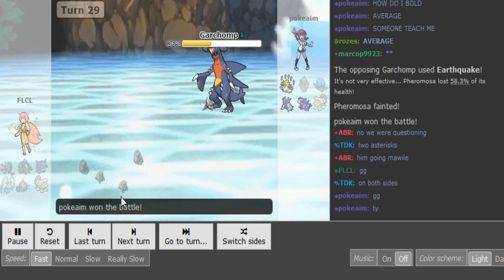Aim was right to go for Taunt because this way Tapu Lele dies without FLCL's Pheromosa getting to kill it — if Pheromosa got the Quiver Dance boost by killing Lele, it would have outsped Scarf Garchomp. Toxapex probably still would have checked Pheromosa anyway. Now aim can even switch out — Off-Quick should just kill Pheromosa. But yeah, if it didn't kill, FLCL has no Quiver Dance because he showed Rapid Spin and U-turn on Pheromosa, so he must have High Jump Kick and Ice Beam in the last two slots. Pokémon wins this match and aim wins the series 2-1!